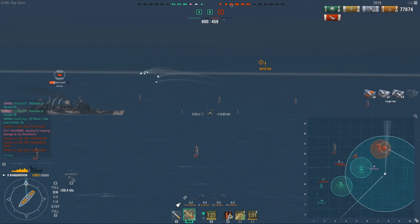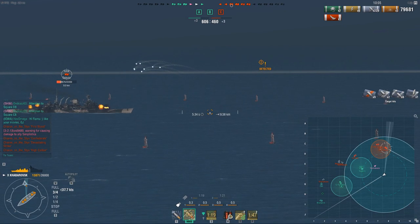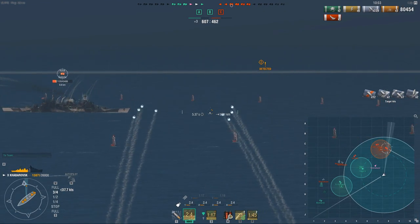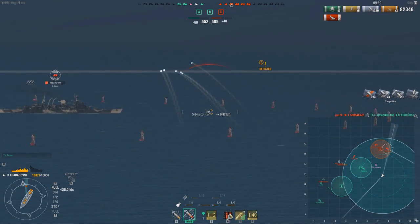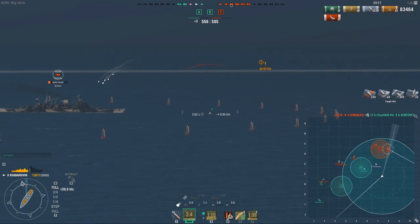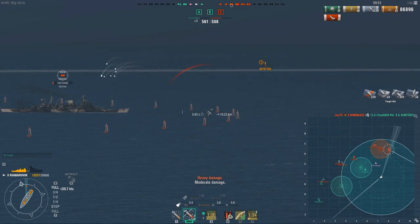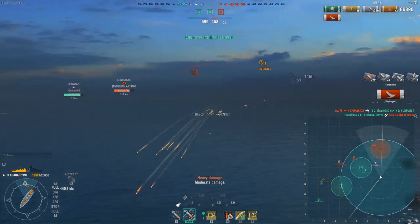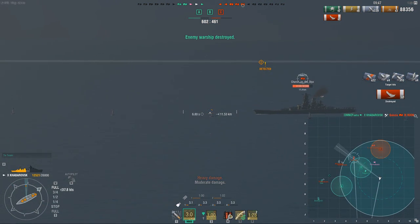He is giving a lot of broadside, which I obviously take advantage of, sticking to the AP. Whenever you see cruisers give you broadside in the Kaba, just use AP. This broadside damage is very punishing. We're down another ship — not good — but I'm able to probably equalize it here. The battleship shot me but the damage taken was quite minimal.